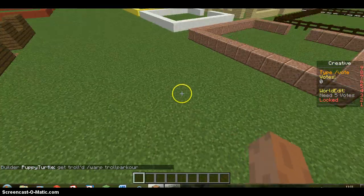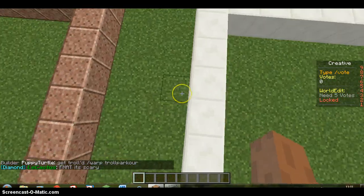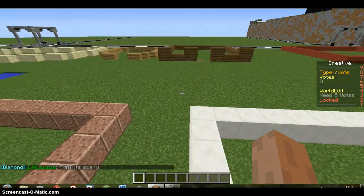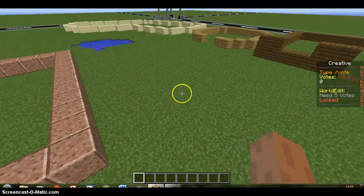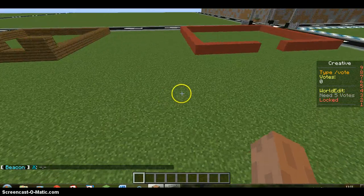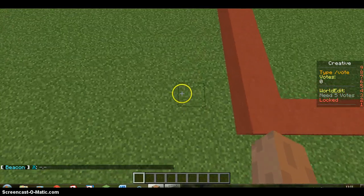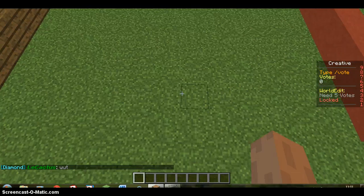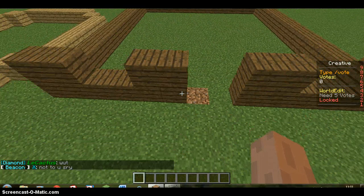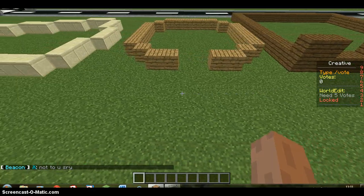Over here, you may notice there's a wider gap because I will be putting the road there. Behind all of this is like the farm. We've got the barn over here, and this will be the wheat farm, the carrot farm, and the potato farm. There's also the farmhouse, a nice house, and the windmill.